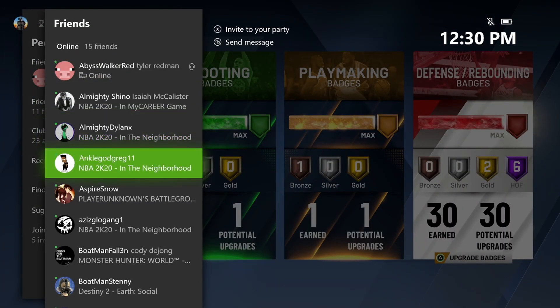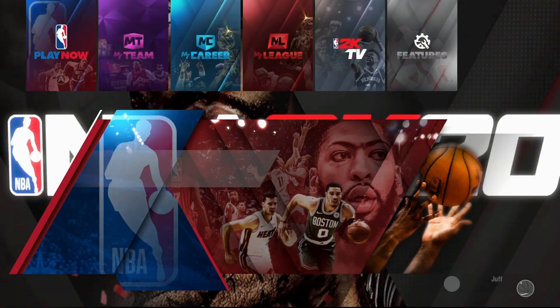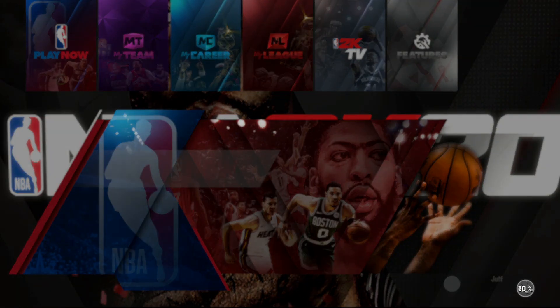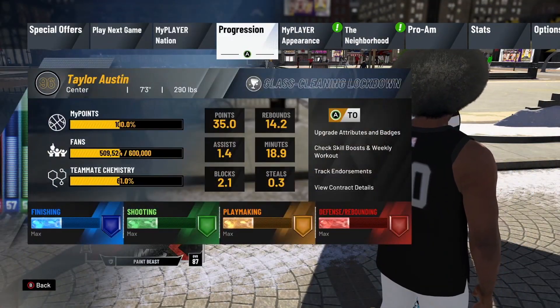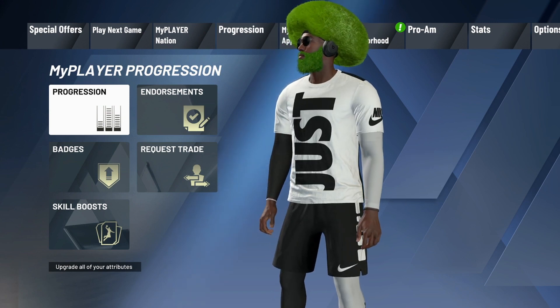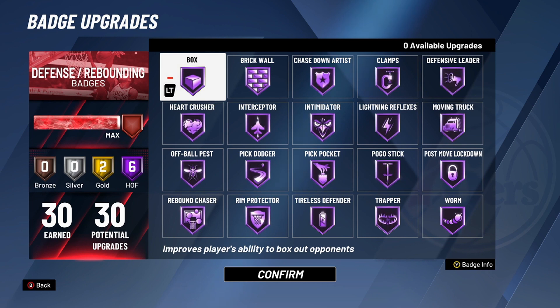Press exit. You want to join a friend just to finish it off. Once you're back in, head over to progression, then badges. Those numbers are completely irrelevant now because they're glitched out, but you can see we have every badge and zero available upgrades — and that is how you do it.